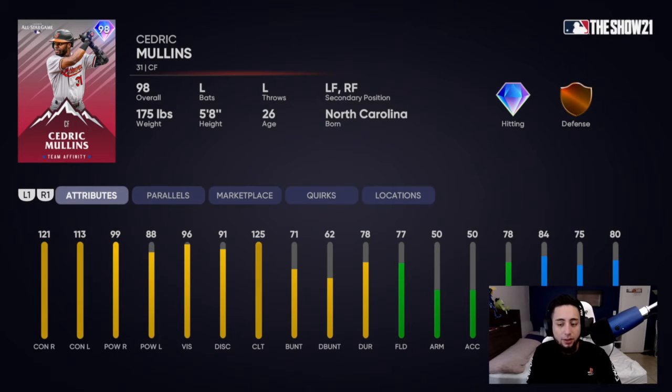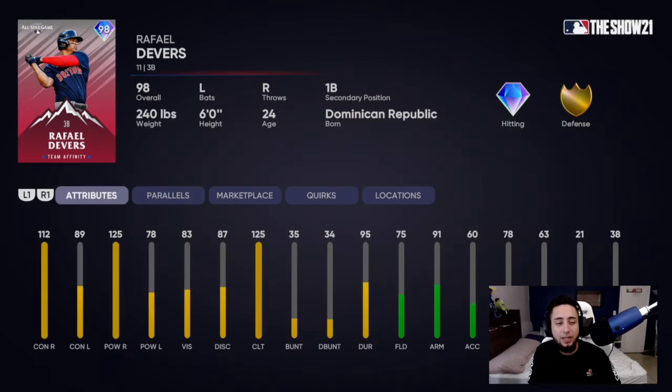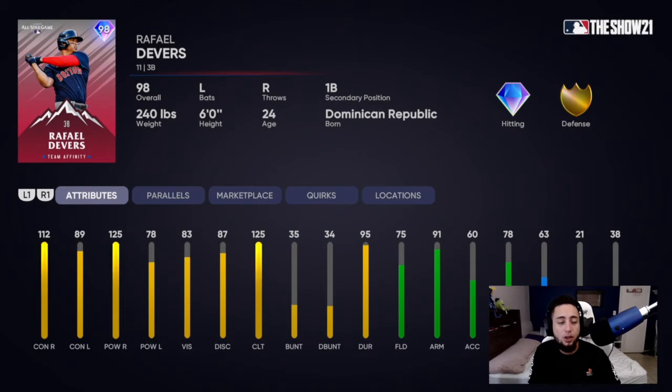Mullins is a pretty good card, not gonna lie — decent speed. I would have liked a little better fielding since if you're putting him in center field you want good defense back there, but the hitting stats are actually pretty good. Then we've got Rafael Devers, 98 overall diamond, can play third and first — 112 contact vs. right, 89 contact vs. left, 125 power vs. right, 78 power vs. left, 83 vision, 75 fielding, 63 speed.